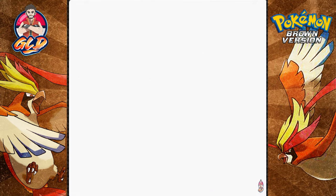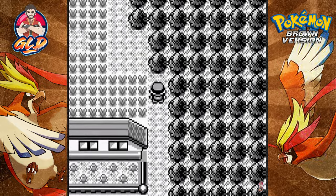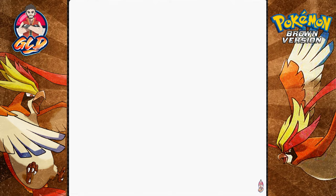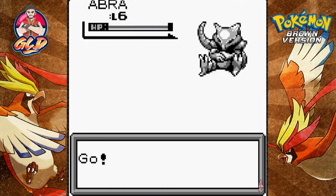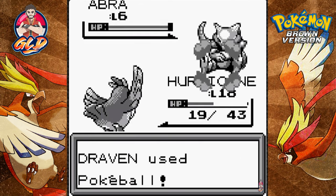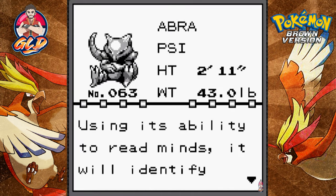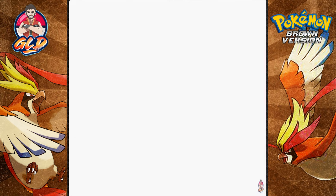We're in the next area - might be the next town. There's grass here and we're encountering a Doduo - I don't want to battle it right now. We found an Abra! I want to capture it - let's throw a Pokeball. Got it! Abra obtained - it uses its ability to read minds to identify danger and teleport to safety. I already know what nickname I'm giving this guy.